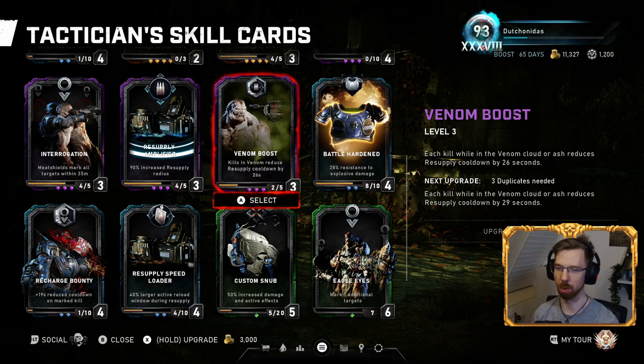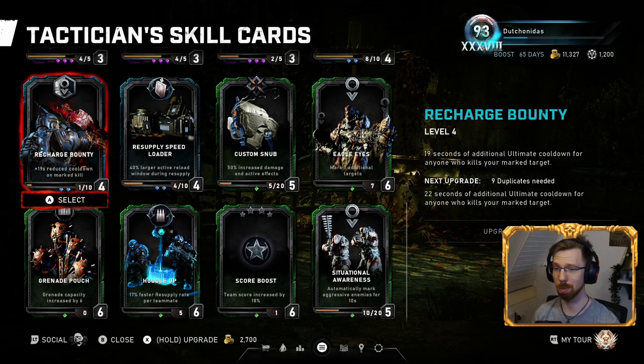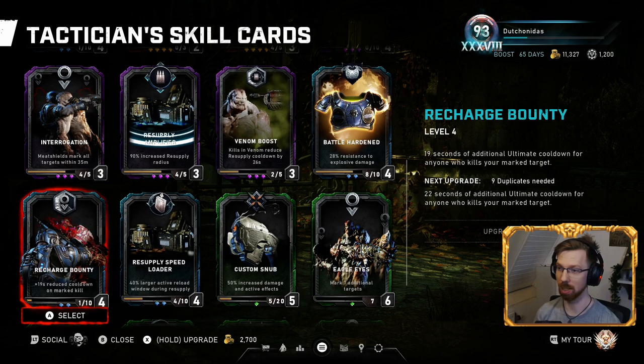Recharge Bounty — I used to think it was a really good card, but it seems bugged. I mark everything constantly, and the card says people who kill a marked target get ultimate charge back, but I haven't noticed it working since release. I asked all my friends when we played and none of them confirmed it working either. Let me know in the comments if this is bugged or if I'm just not using it correctly.